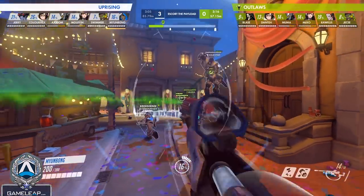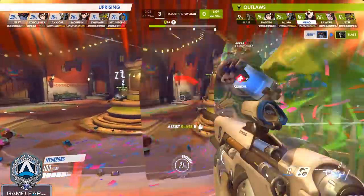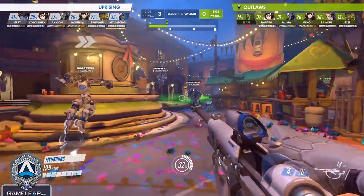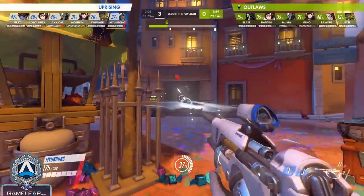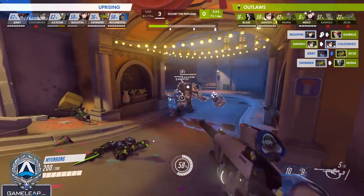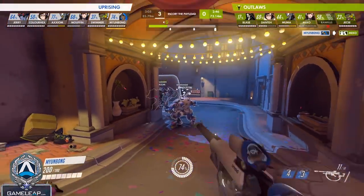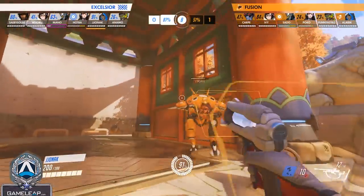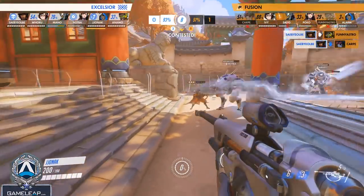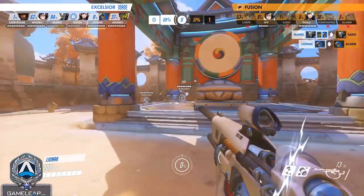Ana is a high-value support who can win fights with proactive plays like Nade and Nano. She really emphasizes that supports are not just healers — they provide additional value to team fights, and Ana brings that to the highest level. Her heals are not her most important thing; she can contest Pharahs, make insane nade plays, and if you nade an enemy Rein, he's almost assuredly going to die if they don't cleanse it with a Zarya bubble. Splashing the back wall and anti-ing everyone underneath it is very powerful — practice nading in the practice range.